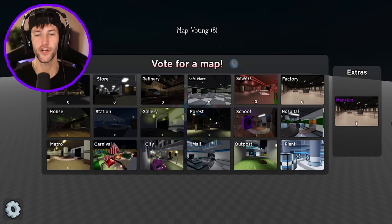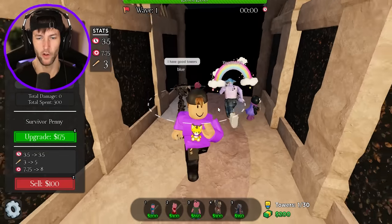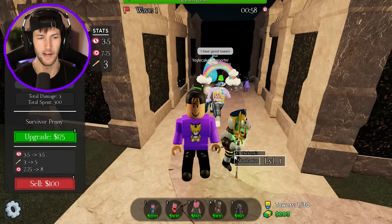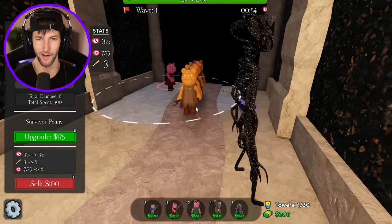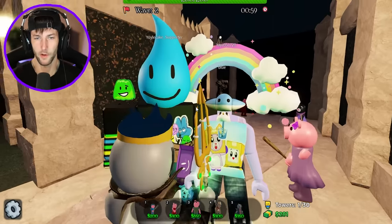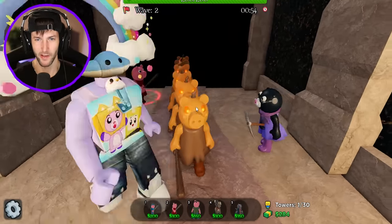Extras, Mansion. I think that it's going to be kind of hard, but hopefully it's not. I really want to try to beat it. What should I do first? I guess I'll put Penny — that's all I can really afford. And then I need a hundred bucks to get a Marcus. Look at the Pum Piggies already coming out. I hope you guys have really good towers because mine are not that great.